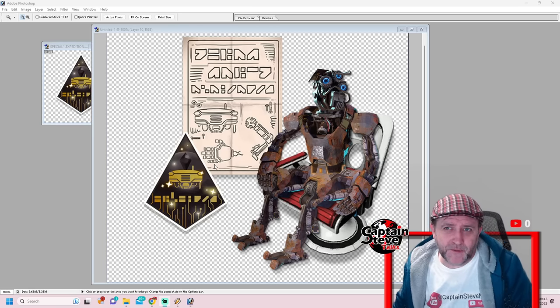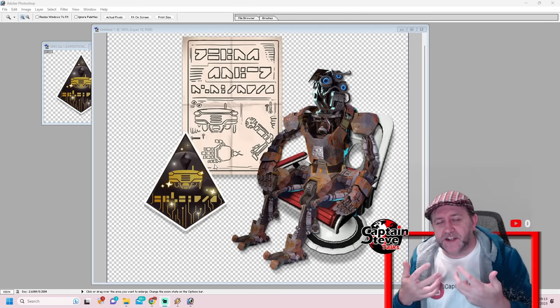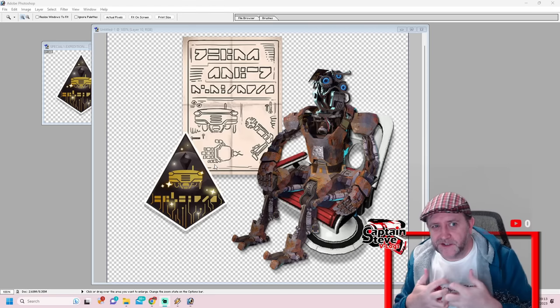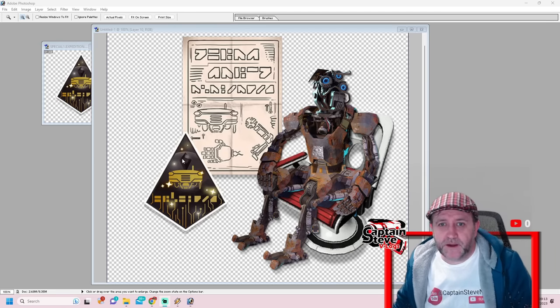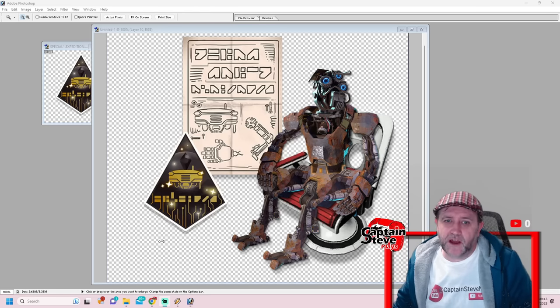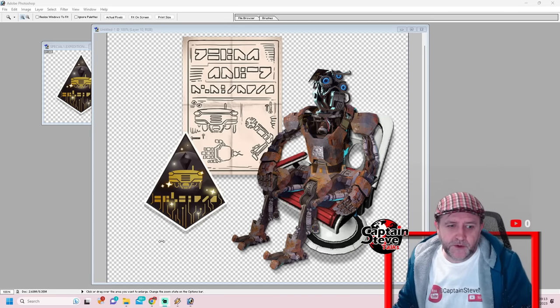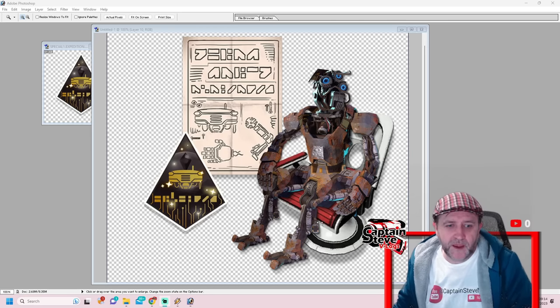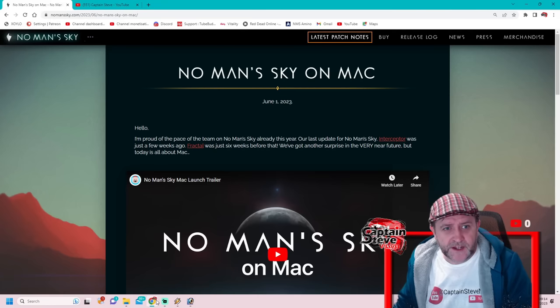I don't know what sort of functionality level we're going to get with this thing. I'm wondering whether it might just be a text adventure inside the expedition, but it might lead to something bigger in time. I'm thinking it's probably going to be a text lore adventure - if it's anything more than that it's a bonus. I don't want to overhype it and say this guy's going to follow you around. We've already got the sentinel minotaur - it'd be a little overkill. But maybe they might add a new sentinel NPC race in the realm of glass.